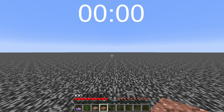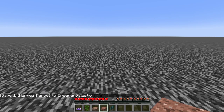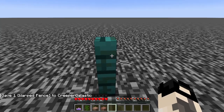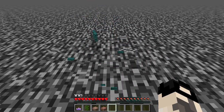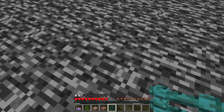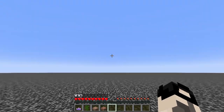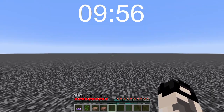New random item — our new random item is Warped Fence. We actually got something that we could place! Give Cobrasig Minecraft Warped Fence — a warped fence that we can place down and pick up. Now it's time to start the timer. There we go, and I'll see you guys in around 10 minutes.